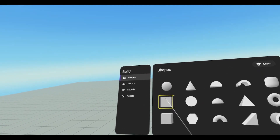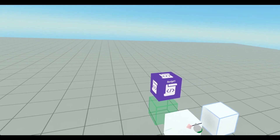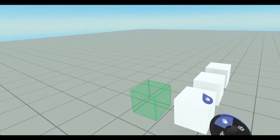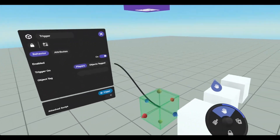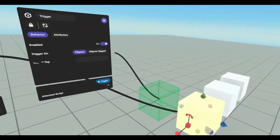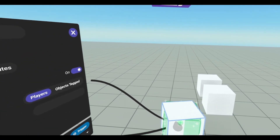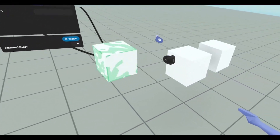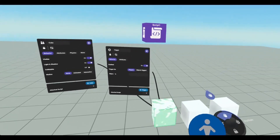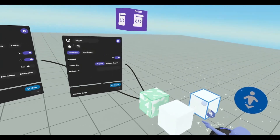And we need three cubes. We'll just duplicate this one. In order to get set up, let's open this object panel. This object panel will set this cube to non-collidable, and place it inside our trigger so we know where our trigger is. And let's place it so it's not too far away, with this cube here and this cube here.